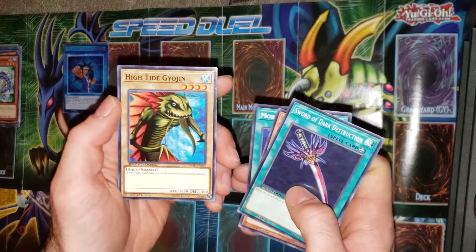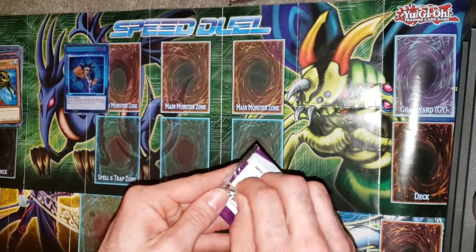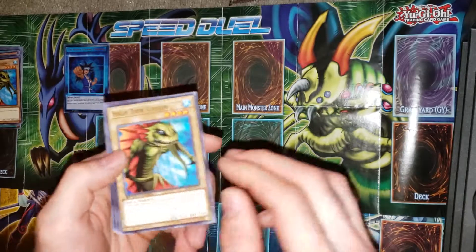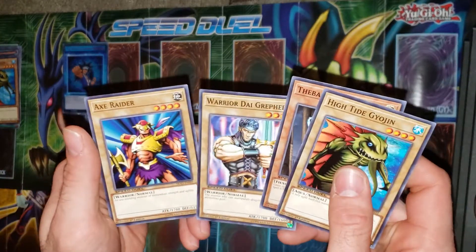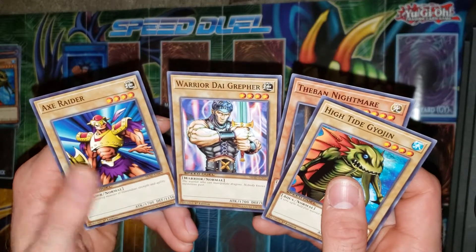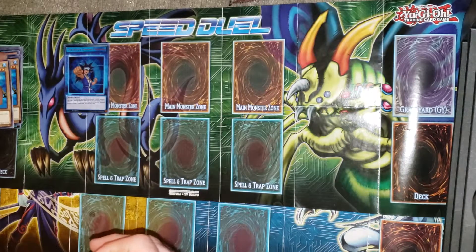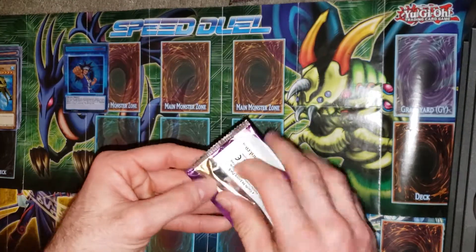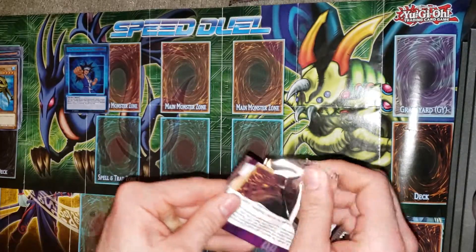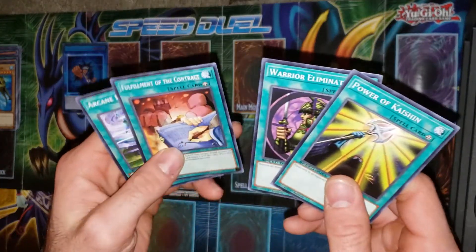I don't know why, but I really like High Tide Gyojin — he just looks like a cool card. Hey, Axe Raider. I don't know, maybe one's a Yugi card and one's a Joey card? They're so similar. I guess if you're going for a Blade Knight build, it seems like you'd want more water monsters than warriors — all the warriors should have been in Scars of Battle.